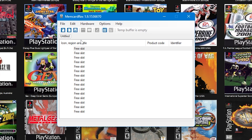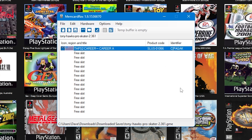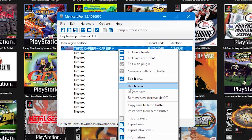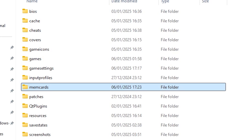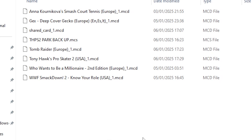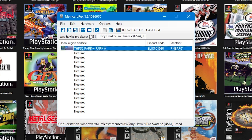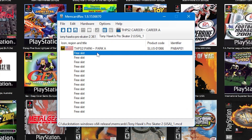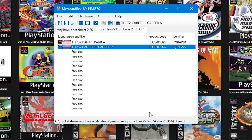Now that you've got your save, open up MemCard Rex, go to File and then Open, then click on your downloaded save — this will load the save into one of the three slots. Right-click and select Copy to Temp Buffer. You'll need an existing save to copy this onto. Go and find where your DuckStation saves are — for me that's in the main DuckStation application folder in a folder called memcards. Drag and drop this save from the memcards folder into MemCard Rex and it'll open up in another tab.